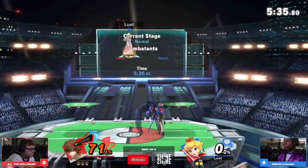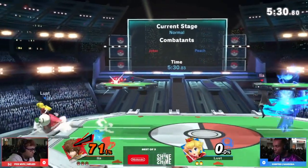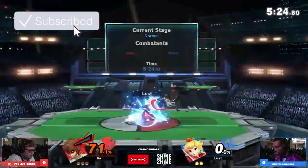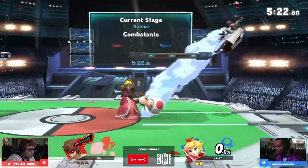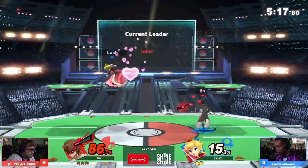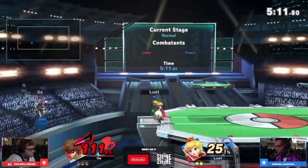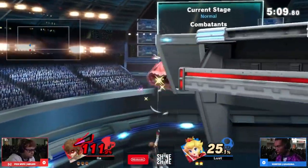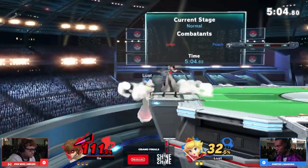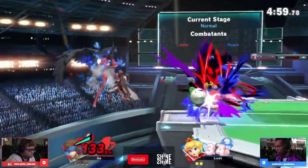On top of this, the princesses have really bad speed — not too bad, but it's not good against the majority of the cast or the top tier and high tier characters you'll see in the meta. What does this mean? Well, it means that you can camp Peach. Camping against Peach is actually a pretty valid strategy. Yes, turnips are a projectile and can be troublesome, but when Peach pulls turnips out of the ground that is a great window of opportunity you can use to get some counterplay in against her.